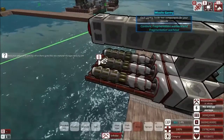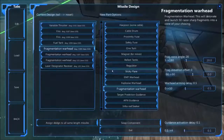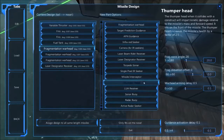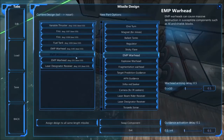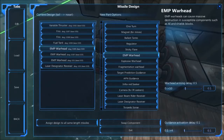Frag warheads are quite decent especially for direct damage, though I think I'll try to use more explosives too. Now let's check the EMP and thumper warheads.